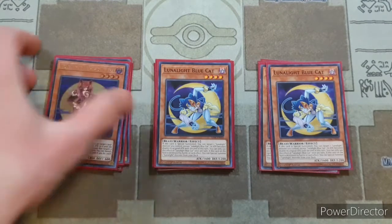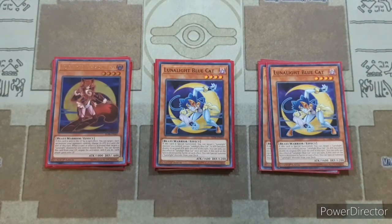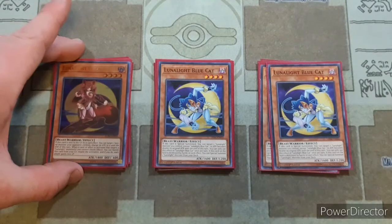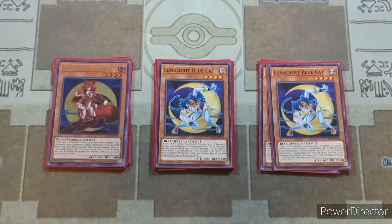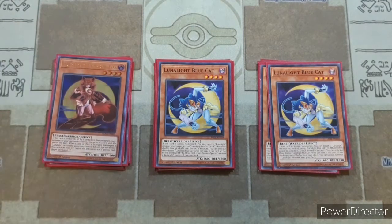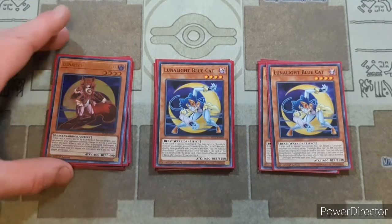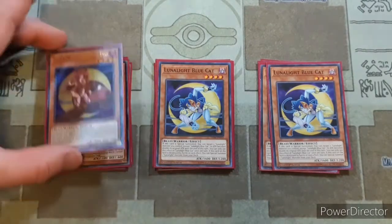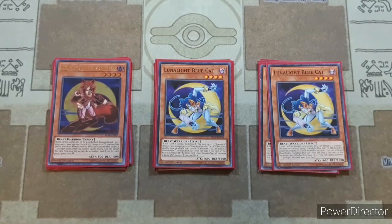Then we have our one copy of Crimson Fox — bumped down to one this time because you really only need the one. When this card is sent to the graveyard by a card effect, generally Polarization, you can target a face-up monster your opponent controls and make its attack zero until end of turn. This is really nice if your opponent has something like Vanity's Ruler — you could send this to the graveyard, reduce its attack to zero, and then attack over it with another monster.